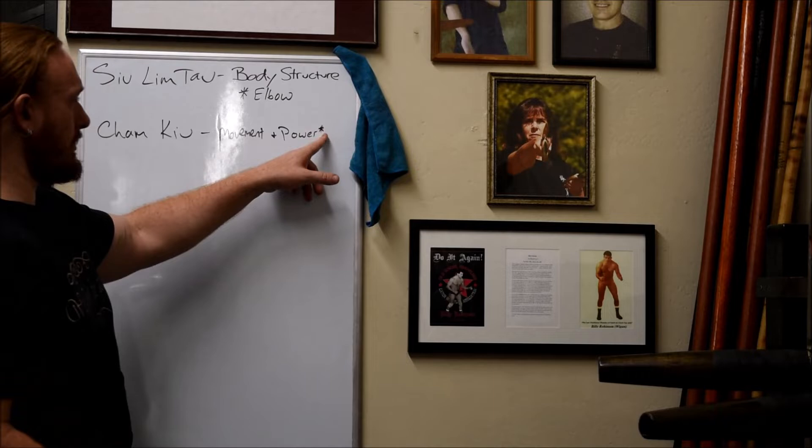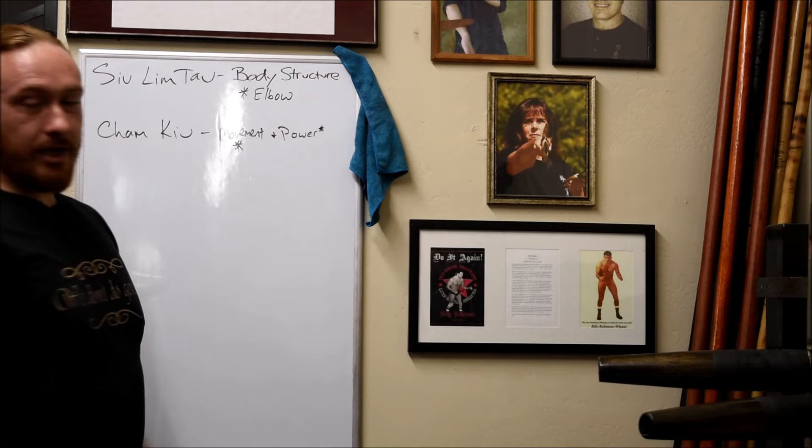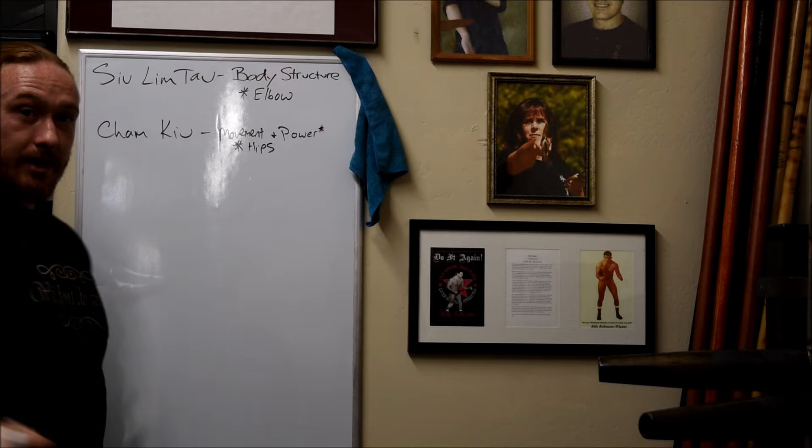The key point for Chum Kiu is driving from the hips. When the Chinese say 'waist,' they mean kind of from your diaphragm to your taint — a massive section of your middle. So we're just going to say 'hip drive.' Having your structure linked and moving all your mass into your techniques is huge for power.